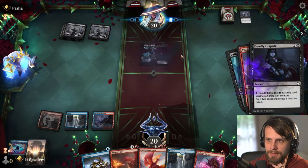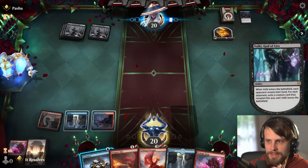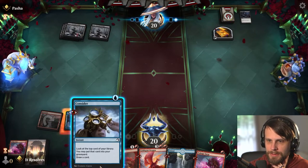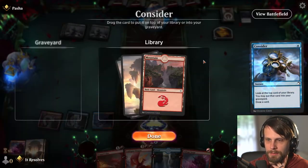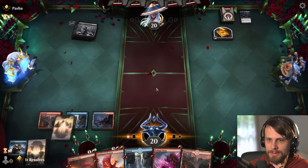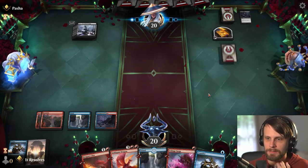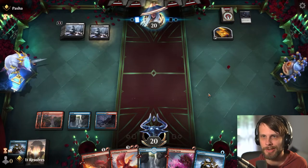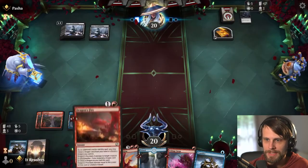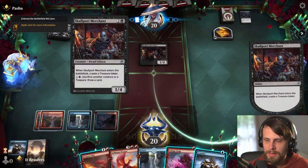I actually think we keep the land, because we do need two more lands for the Goldspan Dragon. So that's kind of our game plan right now — we're just trying to get to Goldspan Dragon. Chances are they're going to be able to deal with it. This is obviously Mono Black, so I wouldn't be terribly surprised there. But it is nice to be able to get that treasure going if we can. Do we want to go ahead and kill this? It would shut off the card draw, yeah. We'll reveal the dragon — we obviously can do this.